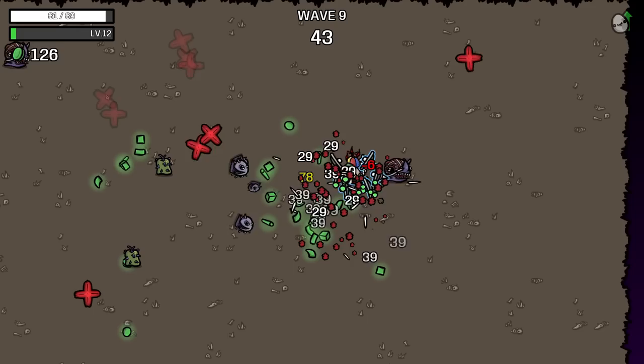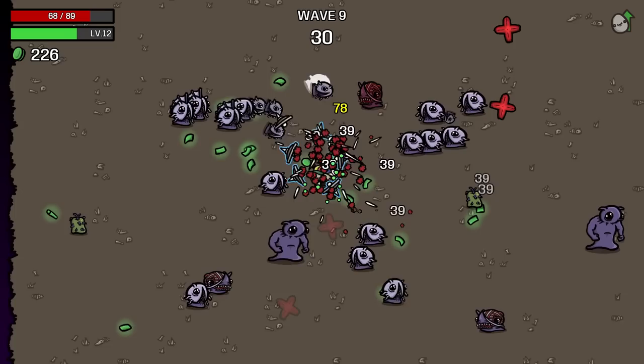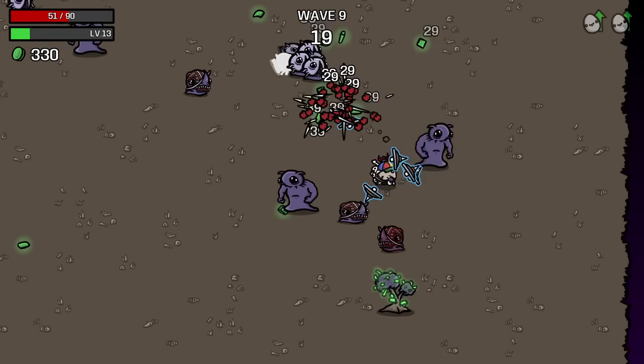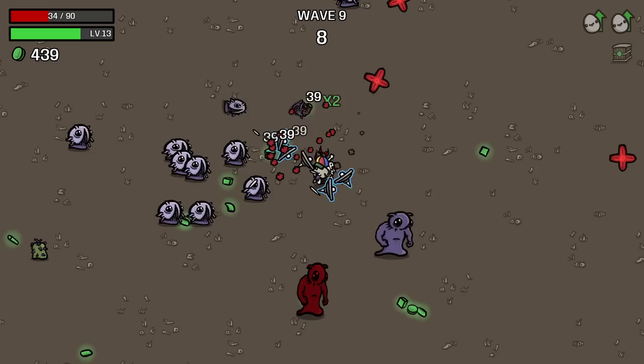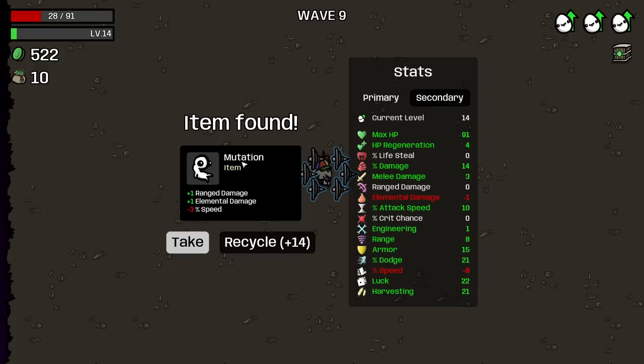There's wave 9, by the way. I previously said that wave 6 is when you should be ready — well, wave 9 is the true wave where you should be ready, but at wave 9 you're always ready. That's why I'm saying wave 6 is where you should try to be ready. At wave 9 it's the best wave for getting money and XP. If you have hunting trophies or any money- or luck-related items, you should have as much luck as possible in this wave because there are so many pickups that you can find free items.